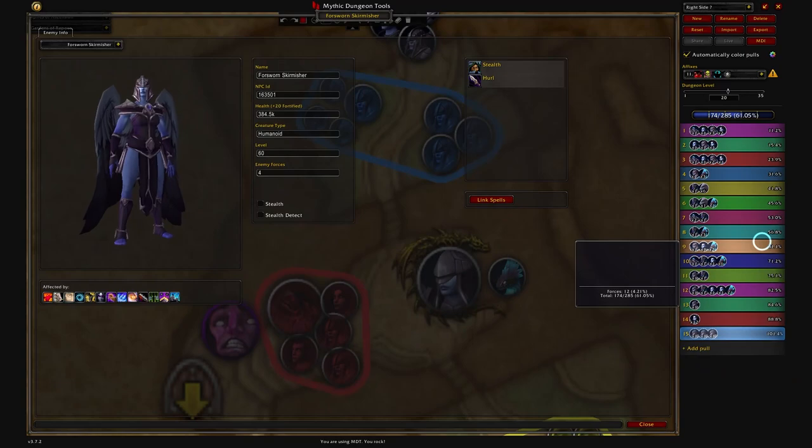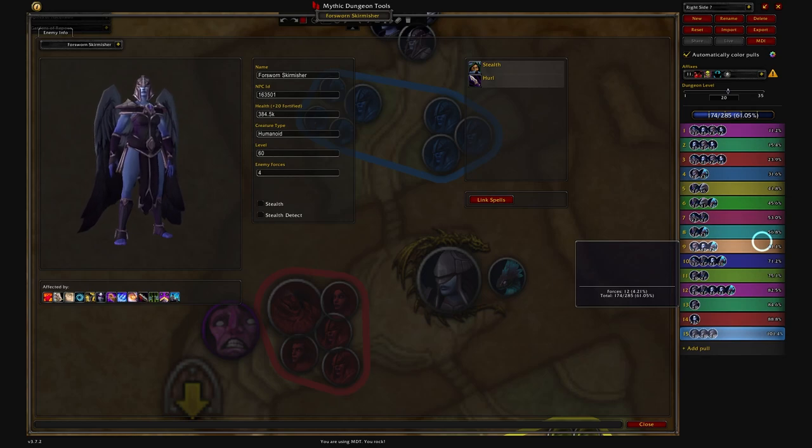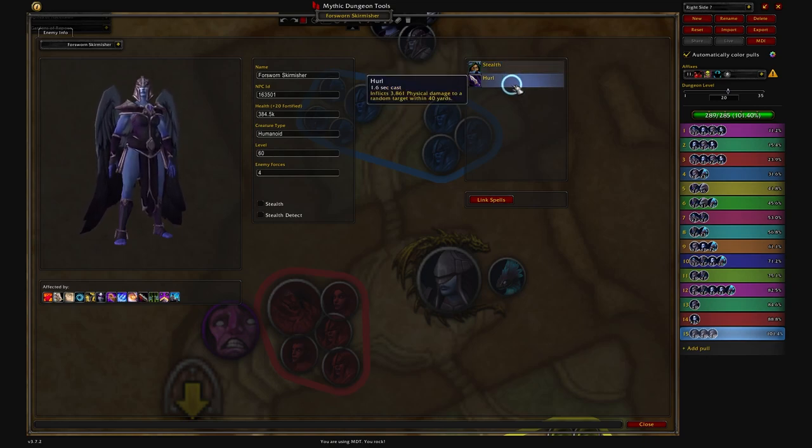Taking a quick look at the Mythic Dungeon Tools, which is an add-on that a lot of people who delve into Mythic Plus will utilize, you can see that the Forsworn Skirmisher actually only has two abilities, and one of these is actually incorrect. It's going to say that it can go into stealth — these mobs cannot go into stealth. The hurl ability is a strange mechanic because it doesn't actually say what condition it will be cast in.